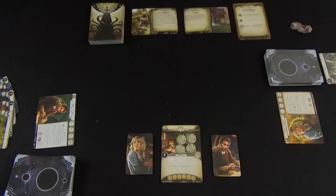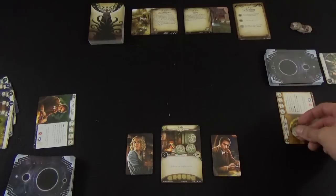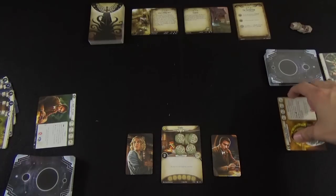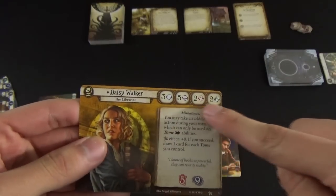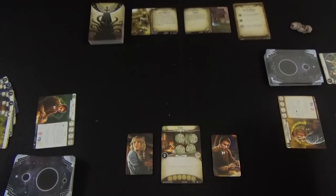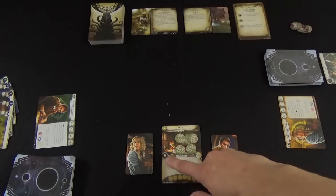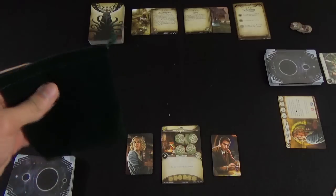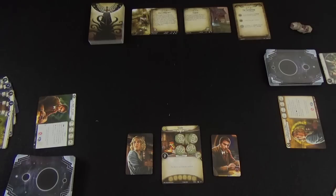The next action is to investigate a location, which involves a skill check. To investigate, you perform a skill check, and if you succeed, you take one clue token from your location and place it onto your card. The investigation skill check is based on a player's lore stat. There are four stats on the top of your card: willpower, lore, strength, and agility. Daisy's lore is five, and the difficulty of this check is based on the shroud value of your location — the left number on the location card — which here is two. So we're trying to beat two, and we currently do that with five.